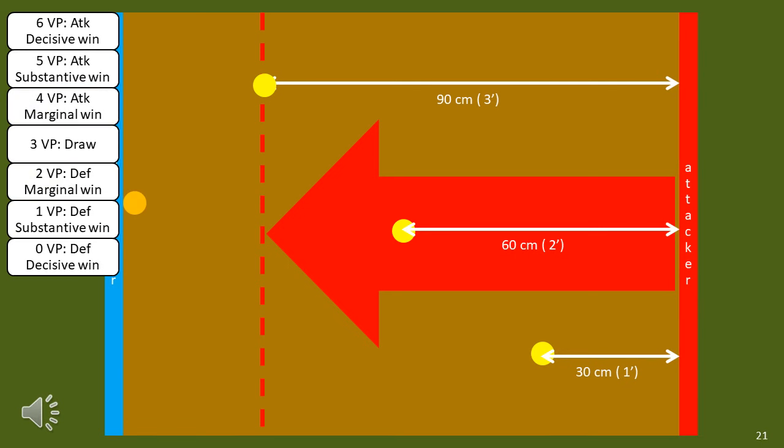Let's look at some other possible objective examples. In this example, we have a special objective on the defender's edge which, if taken at any time in the game, ends with an attacker's victory. It provides a quick way to end the game if the attacker is very successful. We could also have one on the attacker's edge, although in this type of scenario — with no counterattack — it's probably unnecessary.